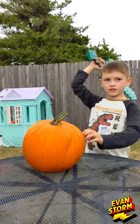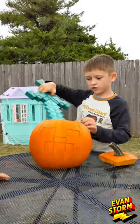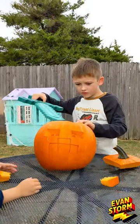Evan Storm attempts to make a Minecraft pumpkin. First he carves it out, then he removes the eyes and mouth.